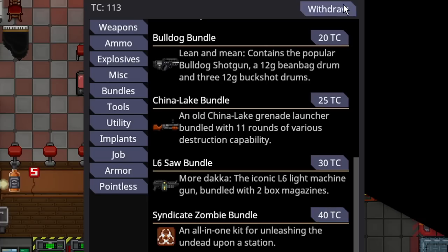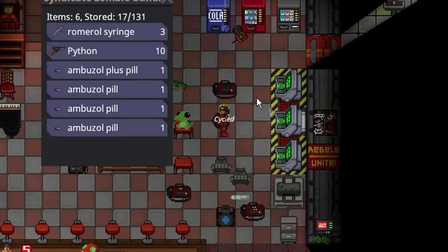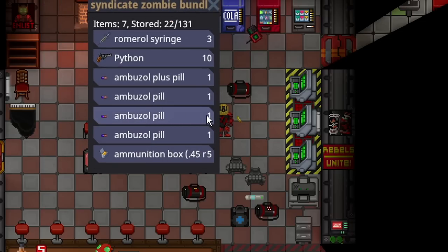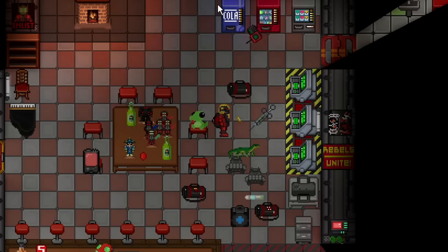The 40 telecrystal syndicate zombie bundle is an all-in-one kit for unleashing the undead upon a station. It comes in a big duffel bag containing a Python, 60 extra shots of incendiary ammo — which does heat, shock, cold, and caustic damage and sets people on fire — ambazol to cure infection, ambazol plus as a vaccine, and romerol to start the virus. A common strategy is for a Nuki to infect themselves, run onto the station, kill as many people as possible, and then turn zombie to infect the dead. I've also seen Nukis stealth-board, kill somebody, and inject them in crit to turn them into a zombie. There are a bunch of different plays you can do here.